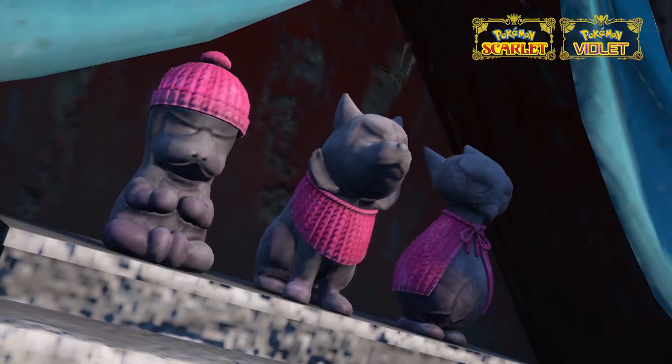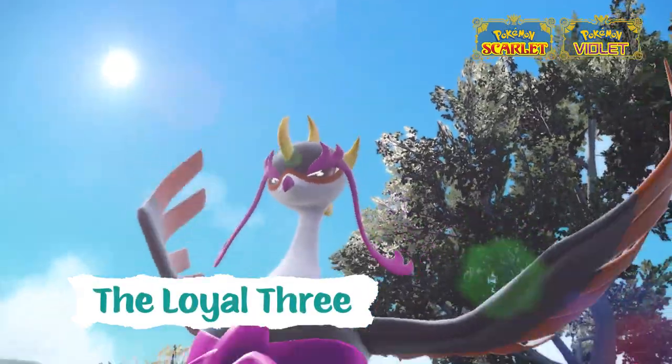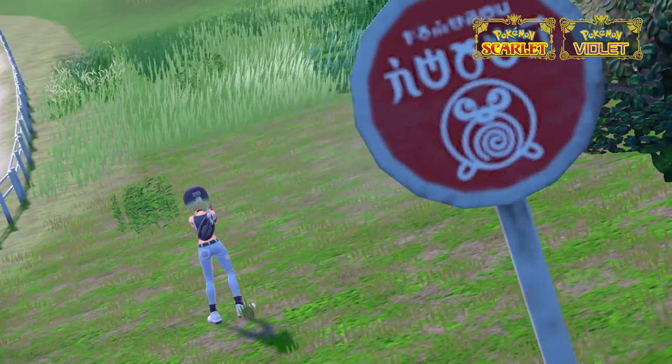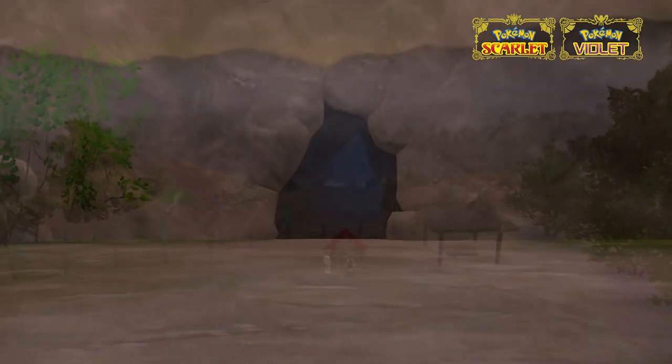And a trio of protectors: Okidogi, Munkidori, and Fezandipiti. Unravel the mysteries behind these folktales as you freely explore Kitakami's rice paddies, apple orchards, and other environments.